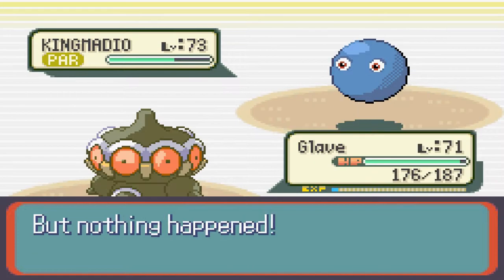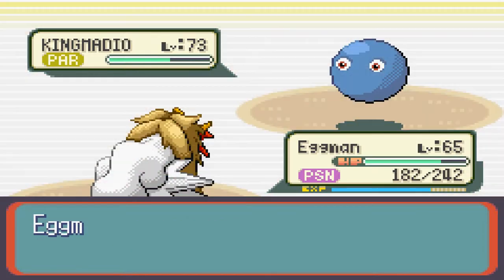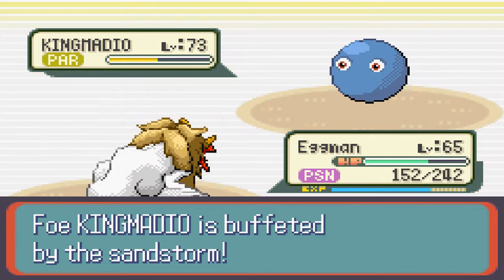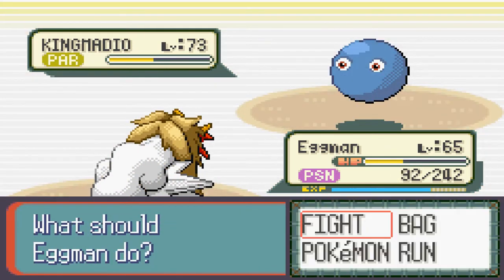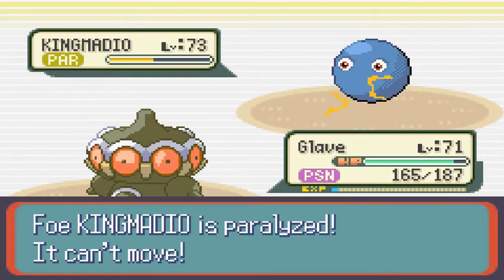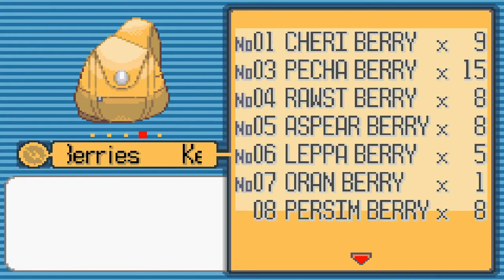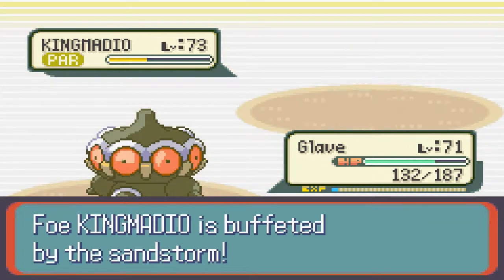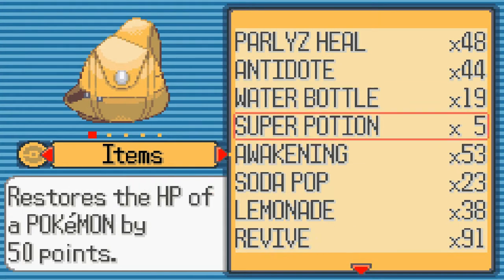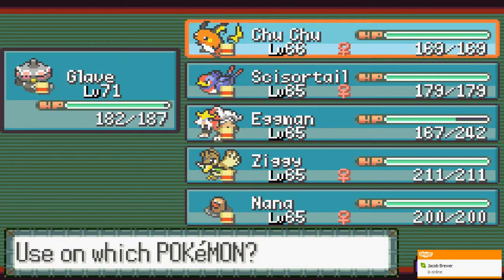The sandstorm subsided, so we're gonna switch back to Glaive — sandstorm. Switch back to Eggman — egg bomb, egg bomb, soft oil, soft oil, sandstorm. We're gonna detoxify each of them. Hopefully this will be enough. I really don't want to have to struggle my way through this but I will if absolutely necessary. Let's go ahead and heal.